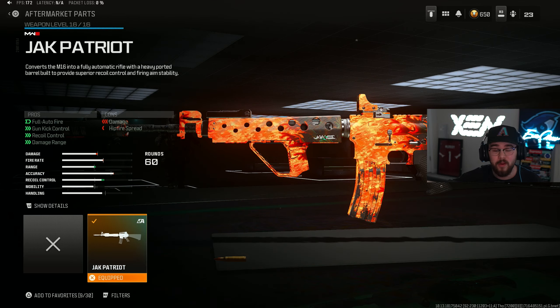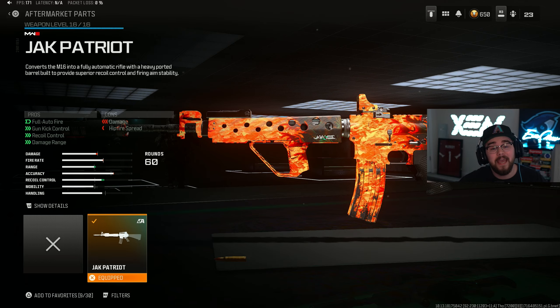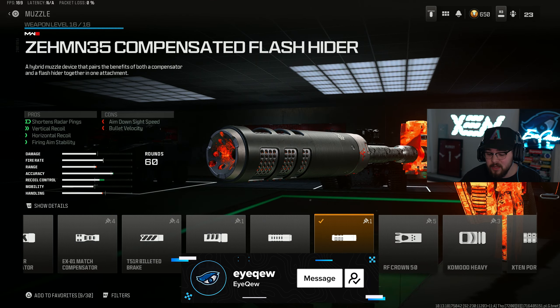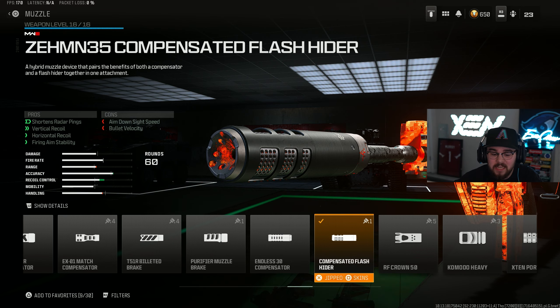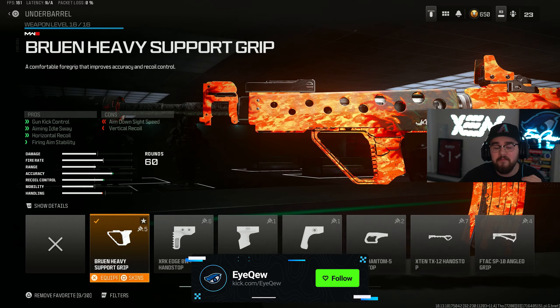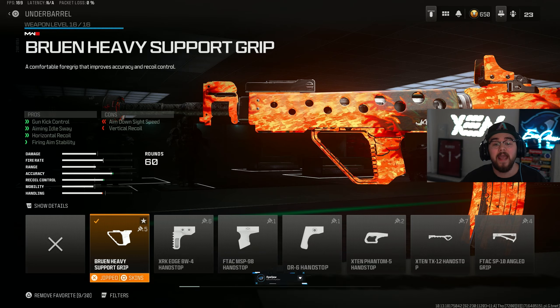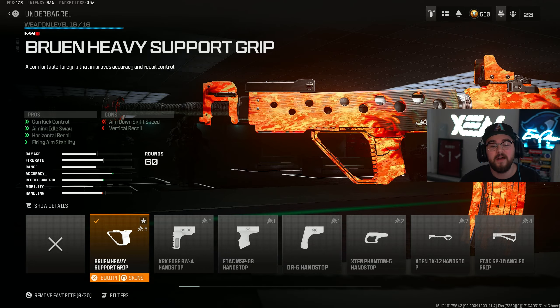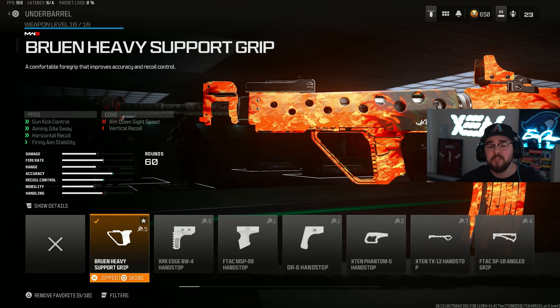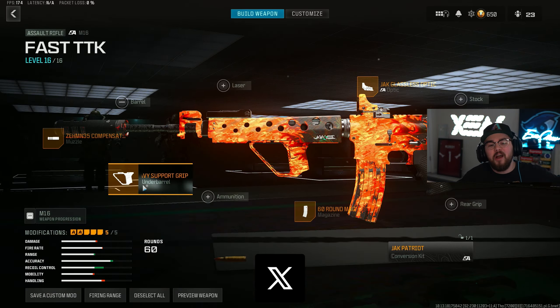Let me get you guys the build for the M16 assault rifle. Starting off with the most important attachment: the Jack Patriot conversion kit, which takes it from a burst assault rifle and makes it fully automatic. With that switch to fully automatic it definitely has a ton of recoil, so I went ahead and tossed on the M35 compensated flash hider — I run this on a ton of my builds, it's super helpful with visual recoil and makes the M16 way more controllable.